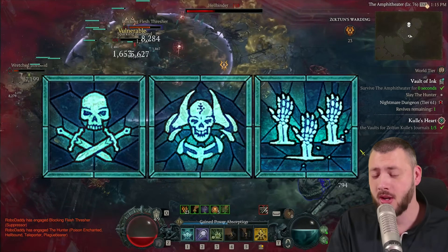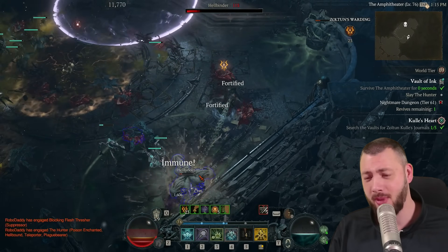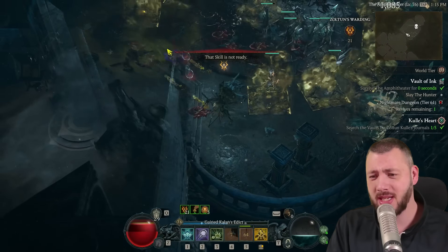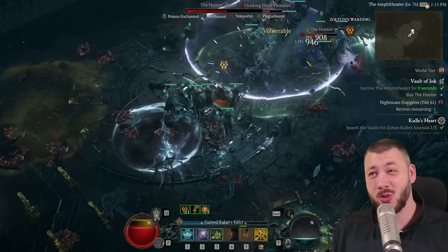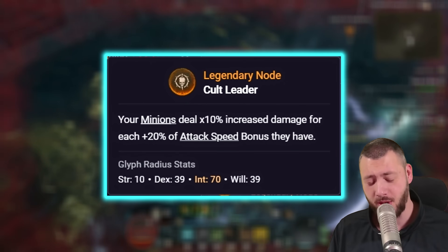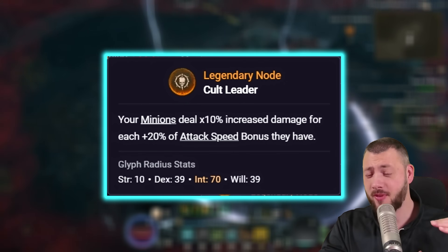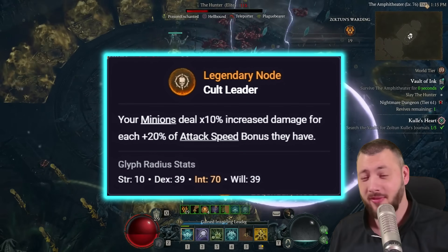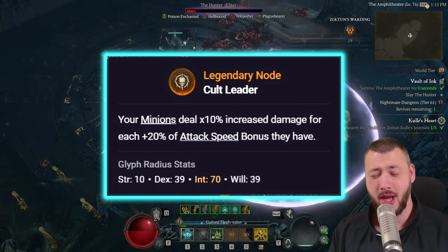As a pure summoner — not as a shadow summoner mix — army of the dead, golem, minions, maximum attack speed, and in this case also the Cult Leader paragon node, which now hires the damage of our minions in comparison to how much attack speed they have, multiplicative with all the other things, leading to your minions being able to blast everything into pieces.